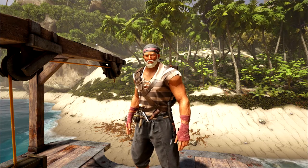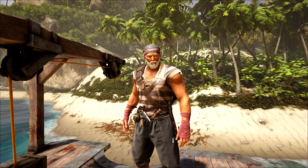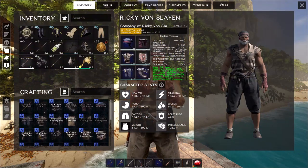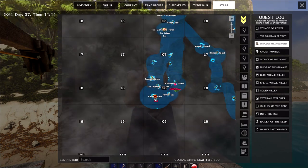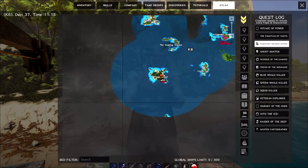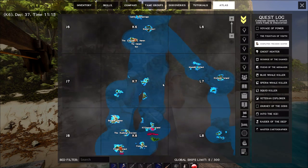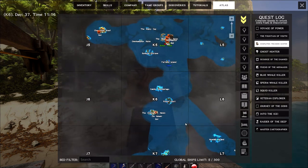All right gamers, welcome back — we're playing Atlas, thank you so much for joining me, hope you guys are having a great morning. We're back here in Atlas and we've been doing some traveling. We're in K6, heading home. We went all the way down and placed a bed at our opal island near the opal deposits so we can warp over, do some mining, and we've got a boatload of stuff.